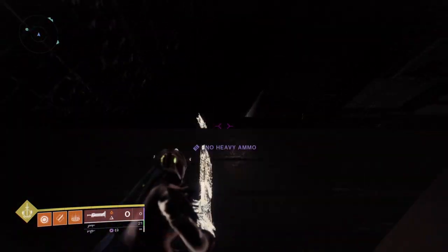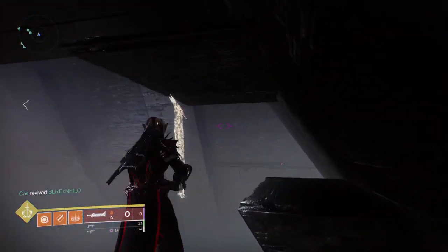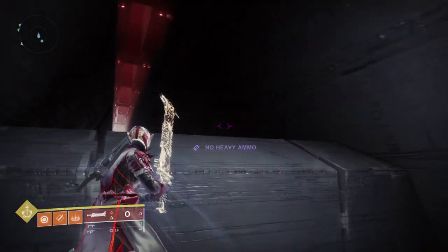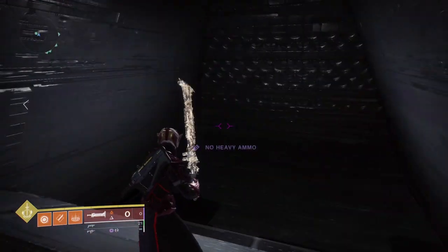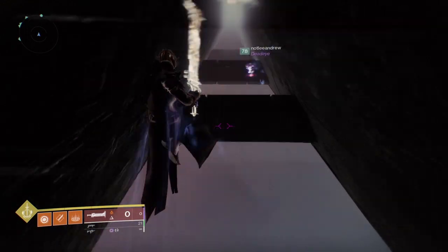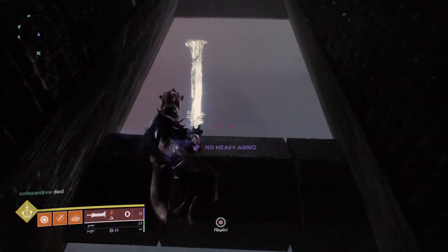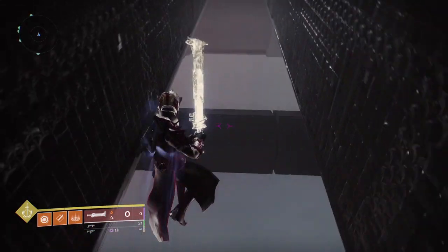You'll have to jump between the set pistons and find a small nook on the left side of the wall where the second hidden chest is located. Once you open it and gather your loot, you'll be able to head to your triumphs page and claim the new triumph and unlock your own Echoed Anger shader.